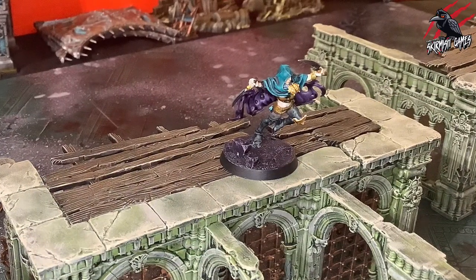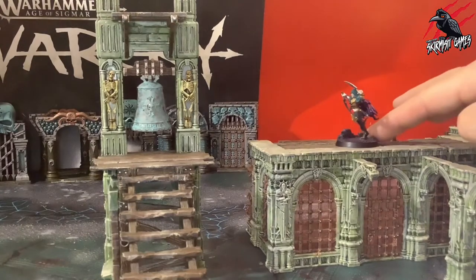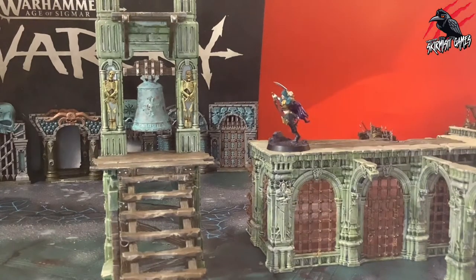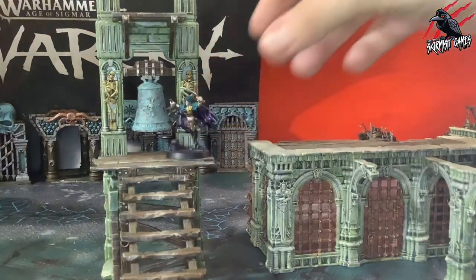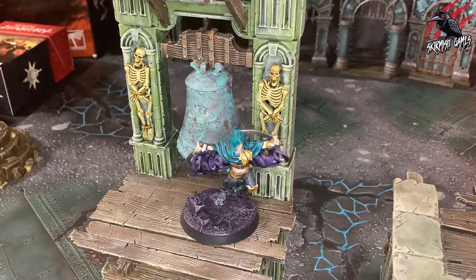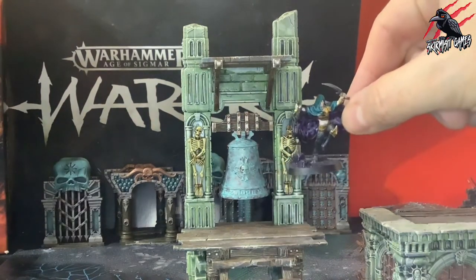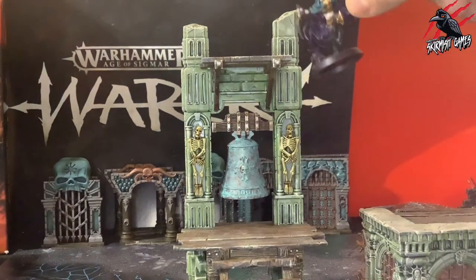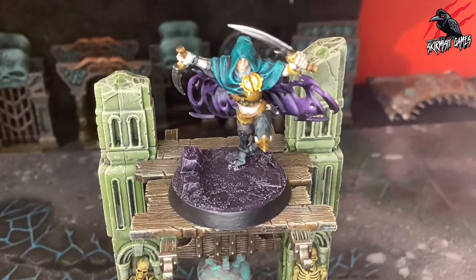Here's another example. For the canine shadow stalker's first activation, they make a normal move across the platform. Once they reach the edge, they jump across the gap. When that fighter makes contact with the wall, they decide to start climbing. For the fighter's second action, they climb up the wall before moving onto the upper platform to finish their activation.